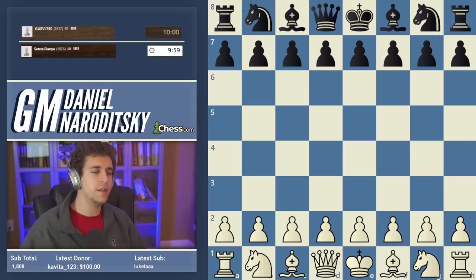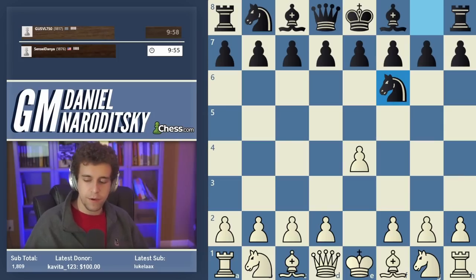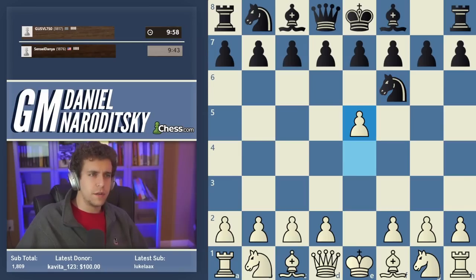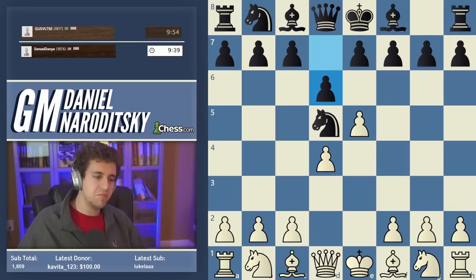Okay, Gus VL750, let's play e4 and see how our initial setup goes. Never mind, we're facing an Alekhine. The move of course is e5 — you all know that — so we play e5, knight d5, and then d4. In this critical position after d6, there are three or four viable setups that you can play.